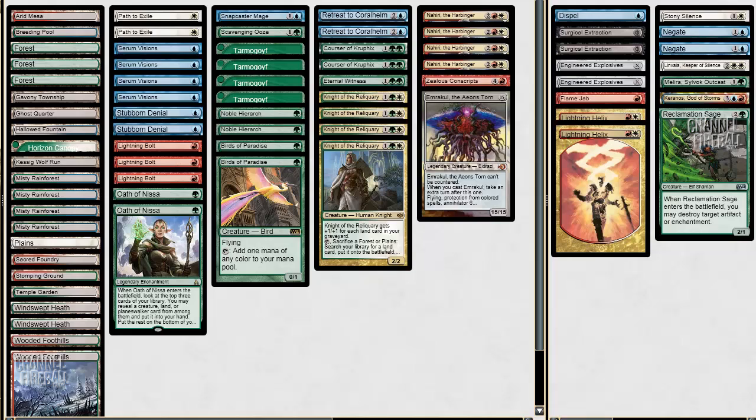Hello everyone and welcome to another Magic Online video. I'm Brian Brown Duan and I am recording today with a really interesting deck. This is Eli Cassis' Four Color Retreat deck. He won a Modern Classic with it in Worcester.